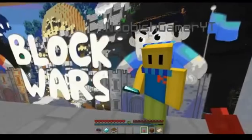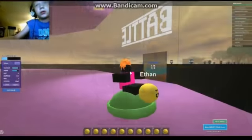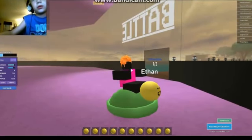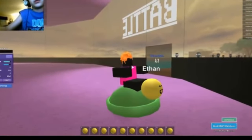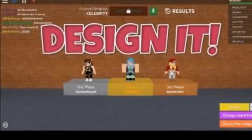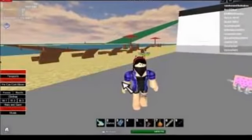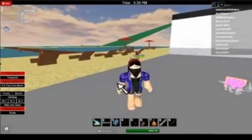The Minecraft Lucky Block mod opens up a hundred possibilities. Some great things that you can get include iron, diamond, coal or gold. The mod makes gold ingots even more important. The best reward that you can get is a structure, for instance, a chest, temple, or fort. You can turn the ingots into lucky blocks.